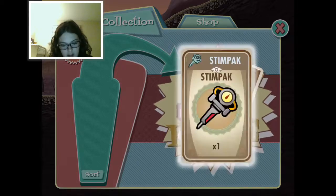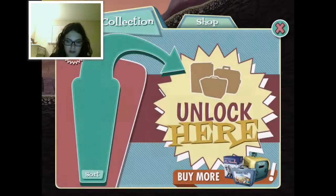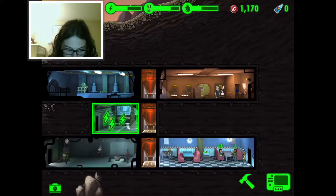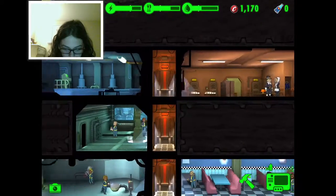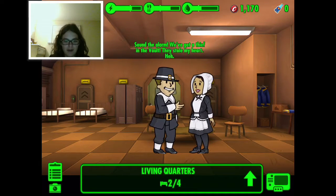You can put a pilgrim outfit on both of you now - oh my god, you both look ridiculous! Yay, the water station's back! My god, you both look astounding. Sound the alarm - we've got a thief in the vault, they stole my heart!